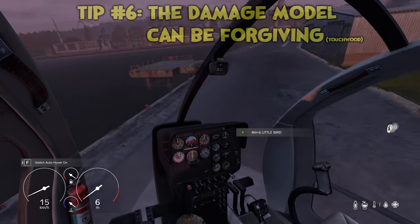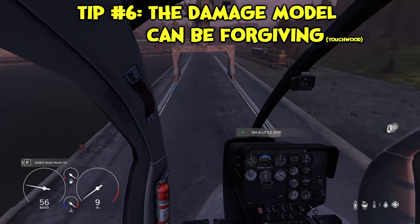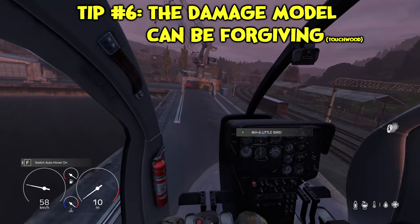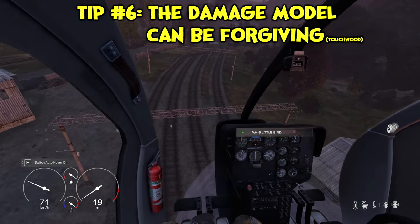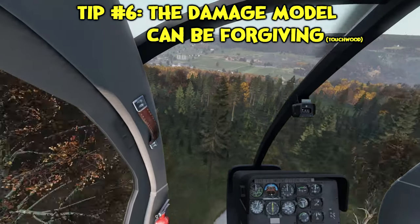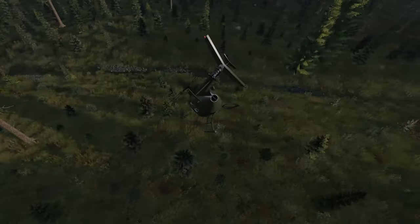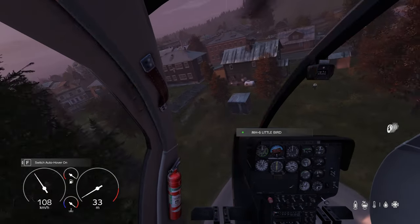In terms of damage model and hitboxes, there are some elements of damage the helo can take, but by and large the rotor span doesn't have immediate collision with objects around it. There is an area around the airframe where, for example, striking a tree will swing you around like a Mary Poppins umbrella. But for the most part, you can actually squeeze into some quite tight spaces.